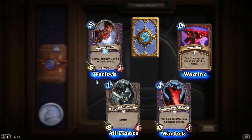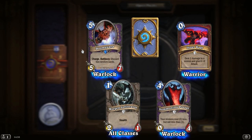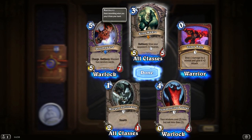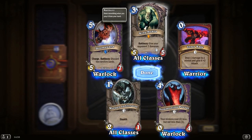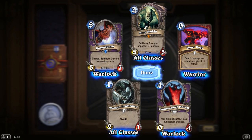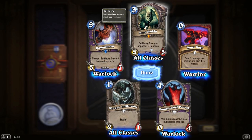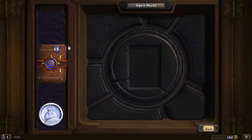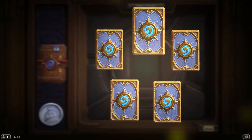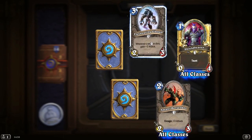Our rare is a Doomguard — it's got Charge and Discard 2 random cards. A bit harsh, but it's only 5 mana for a 5-7 with Charge. And our Legendary is King Mukla — Battlecry: give your opponent 2 bananas. King Mukla's pretty damn good — it's only 3 mana for a 5-5. The banana cards it gives the enemy actually do something, and because the hand limit is 10, with Mukla throwing 2 bananas at them per turn you can fill up your opponent's hand pretty quick.